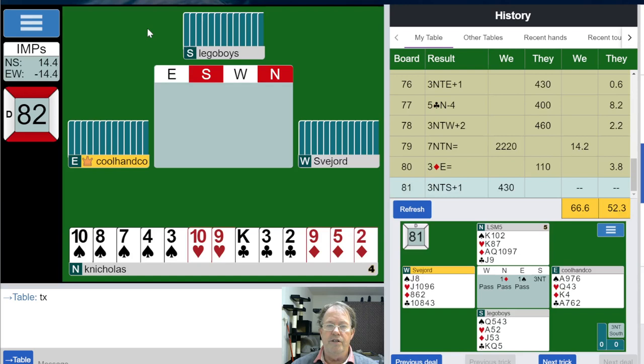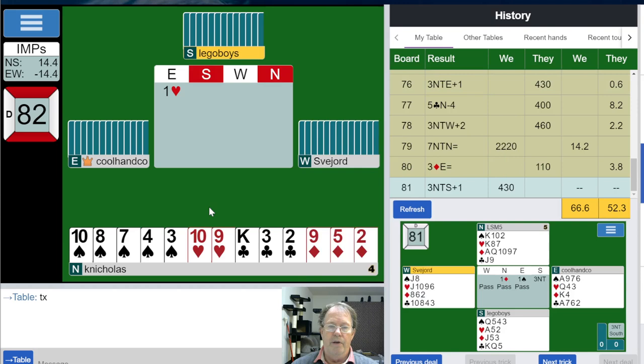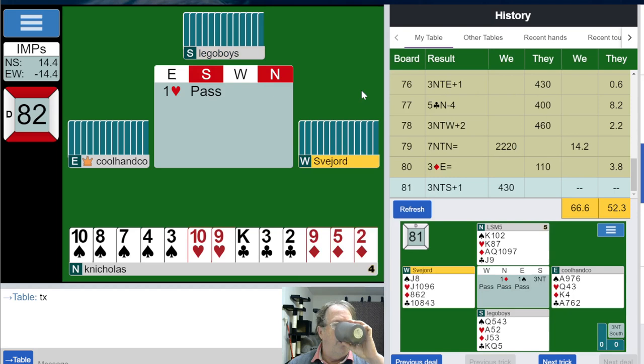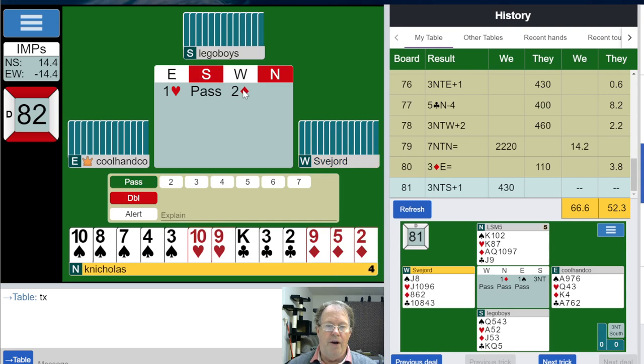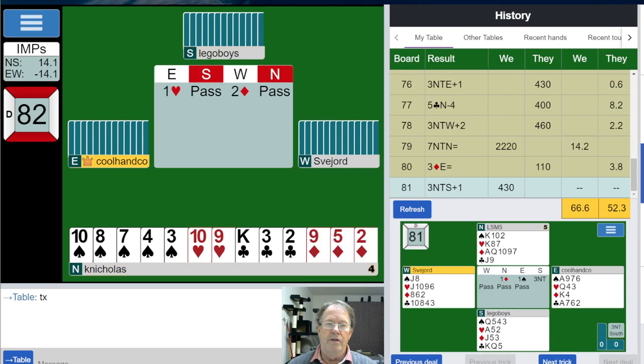Let's jump into a table and see what we see. There's the Standard American Yellow Card table. Let's play a few hands. One heart opened in the east, no bid in the south so far, and a pass. I have three high card points.